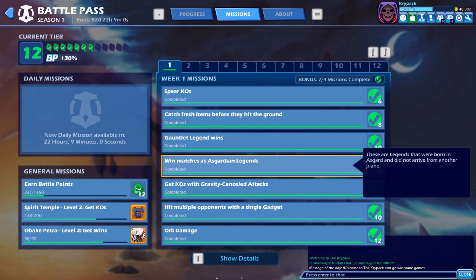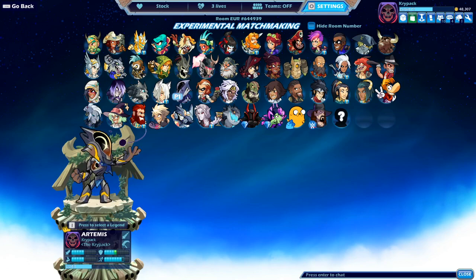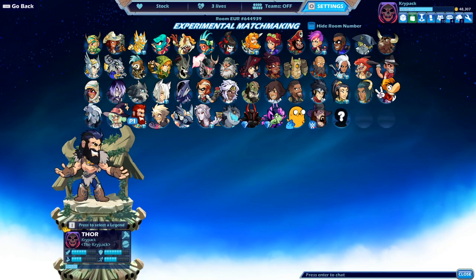The battle pass is pretty great — I was not expecting less of it. I like the way they did the general missions, the daily missions, and the weekly missions. People were having issues with Asgardian Legends, so if you press details these are legends that were born in Asgard and did not arrive from another plane — so that's like Bodvar, Brin, Thor — Thor's an Asgardian as well.